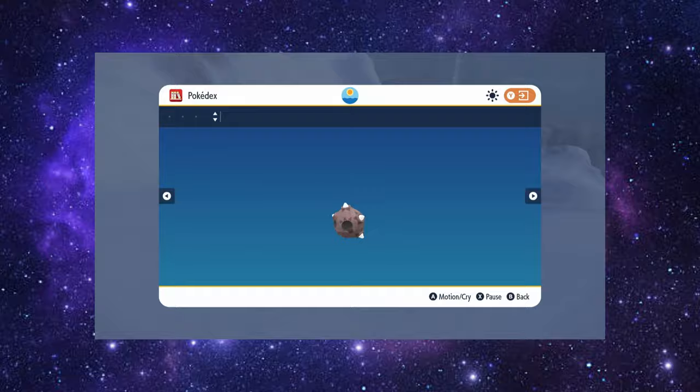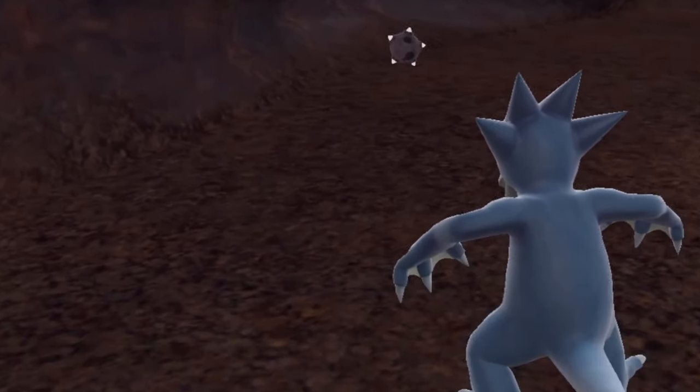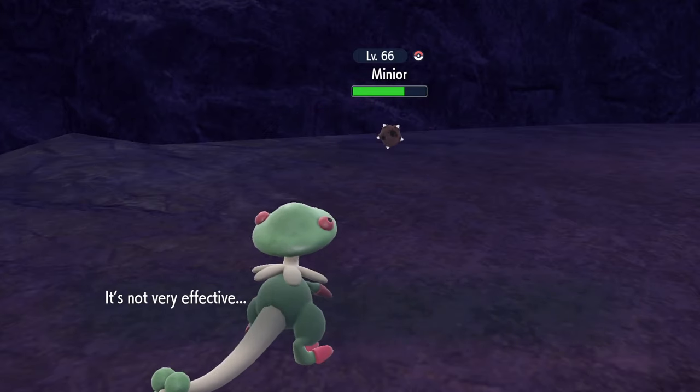These little guys are not all fun and games. Make sure you're prepared with a Damp ability Pokémon to prevent pesky explosions and a low power move to whittle Minior's health away, if that's the route you choose.